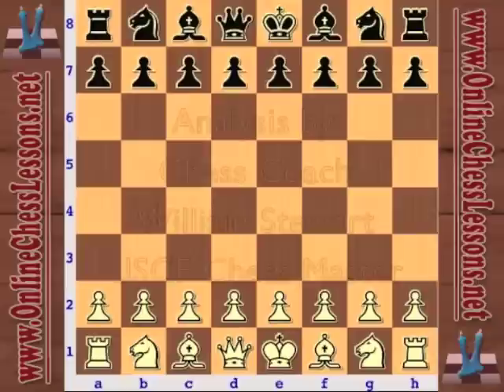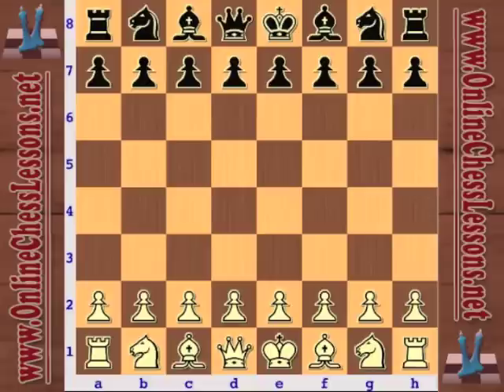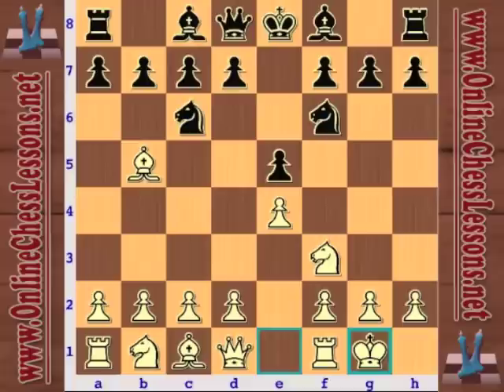This is Wes Moore from OnlineChessLessons.net and I'm looking at a game from the Russia vs. the Rest of the World match held in Moscow in 2002. This is a game between Judith Polgar playing Garry Kasparov. Polgar opens up e4 and Kasparov is playing the Ruy Lopez — the Spanish game.